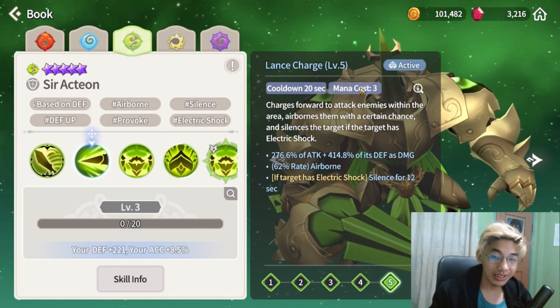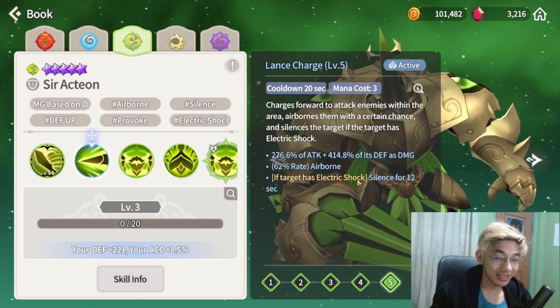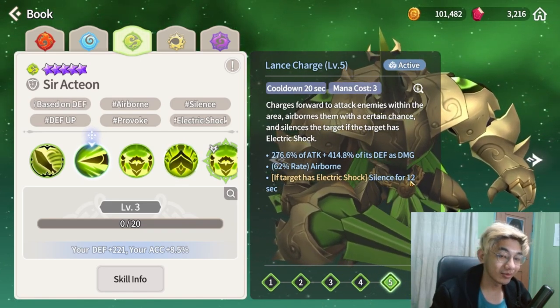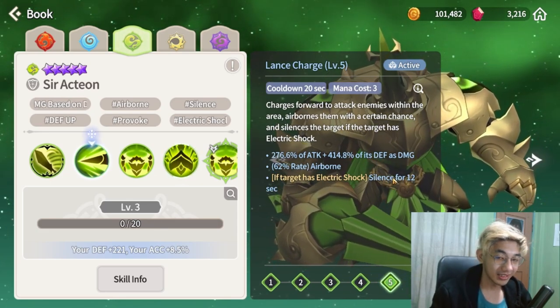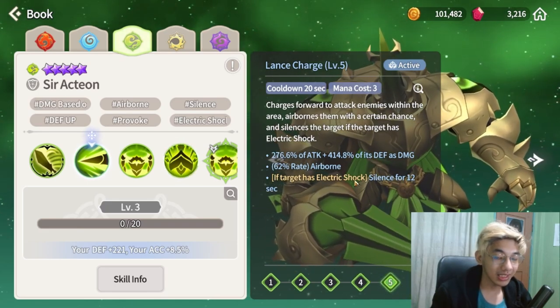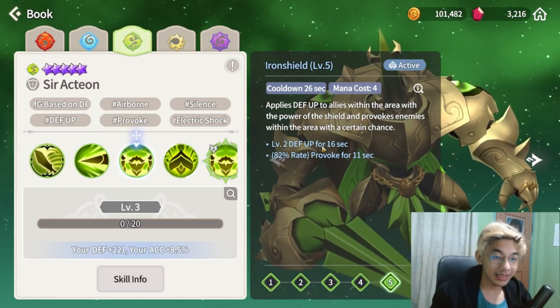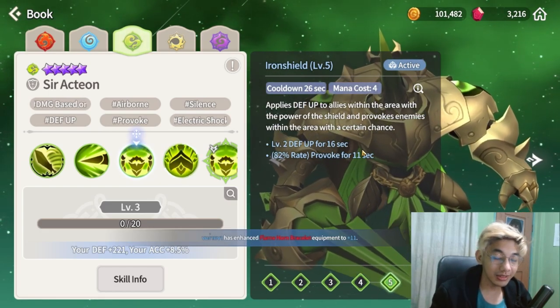It's only a three mana cost skill, and if the enemy has electric shock you can actually silence them for 12 seconds, which is very interesting. It's a good skill to time correctly once your enemies get electric shock. Skill 2 is very good as well — it gives you defense up, a generic tank skill.